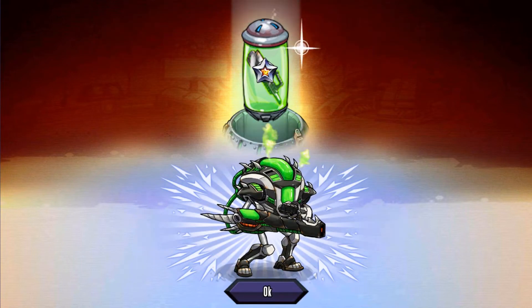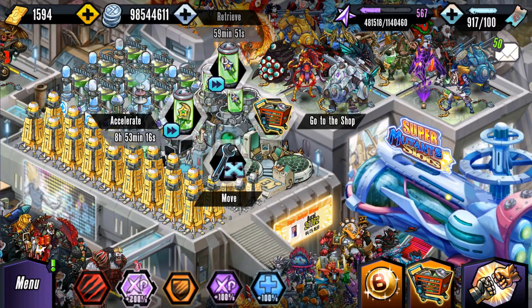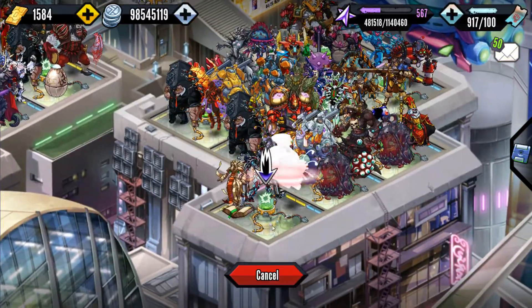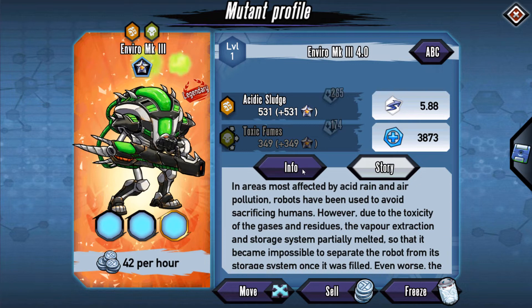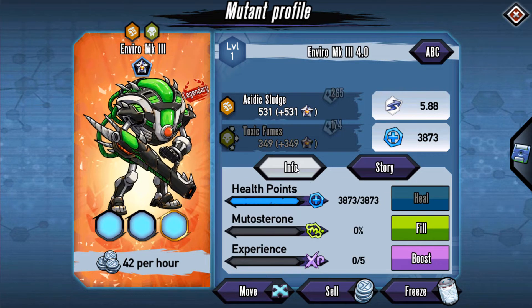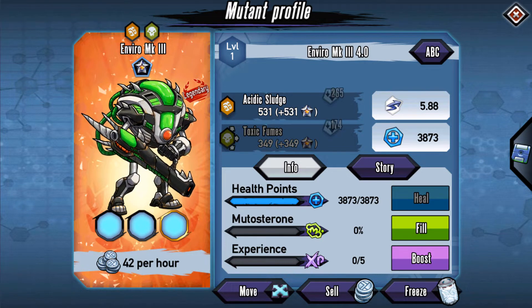There was the Gold version, which looks pretty good, but I actually like the Platinum one — very good color scheme there. We're going to check out the stats: it takes about 2 hours to get if you breed it in the incubator. Speed is going to be 5.88, so it is going to be mid-tier. The two skills are Acidic Sludge and Toxic Fumes, and then Cursed as the ability.